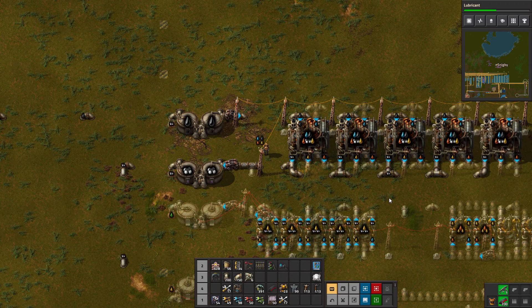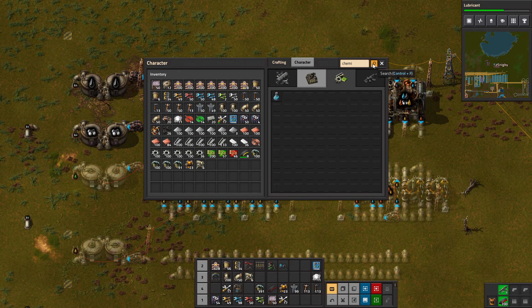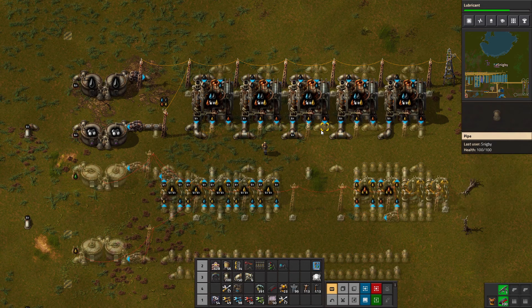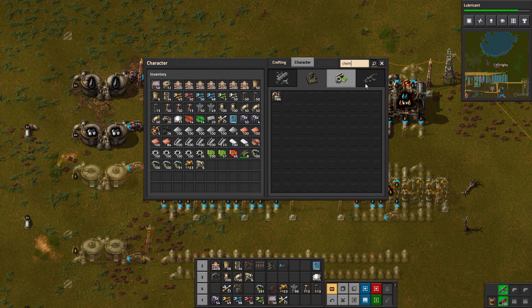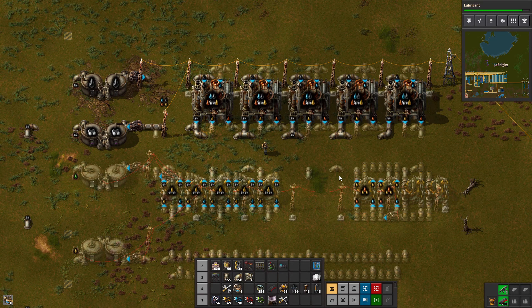From there we move it one step further, because we also get heavy oil and light oil. We can take that heavy oil and light oil and use some chemical plants to process them further. I didn't pick up any chemical plants, so let me craft some — one, two, three, four, five, six, seven, eight, nine.